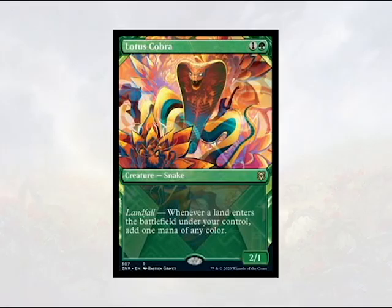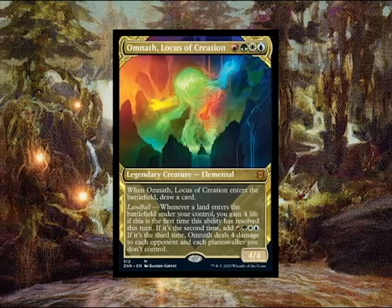As seen on our next card, Omnath, Locus of Creation. First he was a jellybean, then he became an angry jellybean, then he was wet, and now he's infused with white mana to give you that much-needed life gain. The previous Omnath, Locus of the Roil, is a powerhouse commander especially in Landfall decks. I don't think this Omnath is going to take that seat, but if you're going to play four-color Commander without partners, Omnath Locus of Creation gives you that blue-naya option.